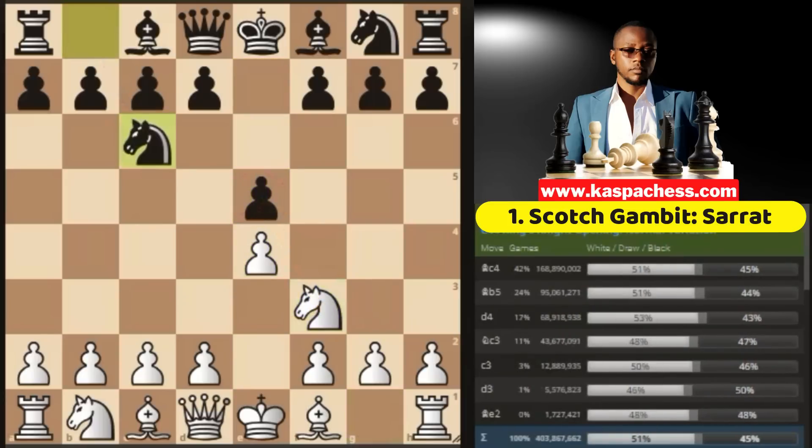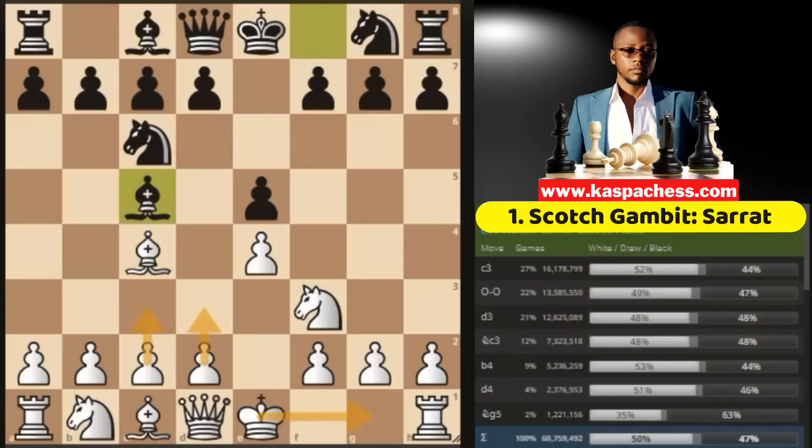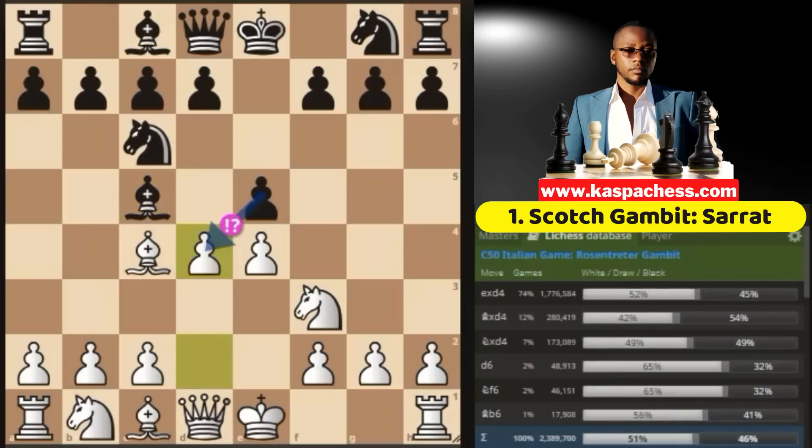Then black plays the top played move, bishop c5. Up to this point everything looks normal, and of course black is expecting us to go pawn to c3, pawn to d3, or probably just to castle short — all of which we are not even thinking about. The move, ladies and gentlemen, is pawn to d4 right away.